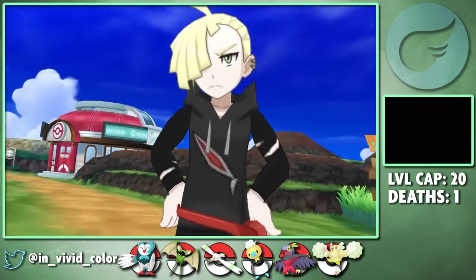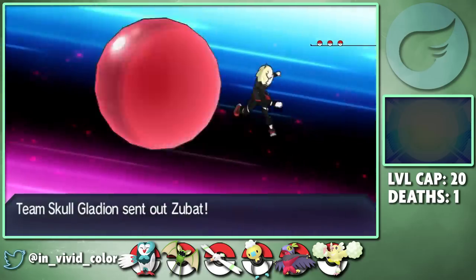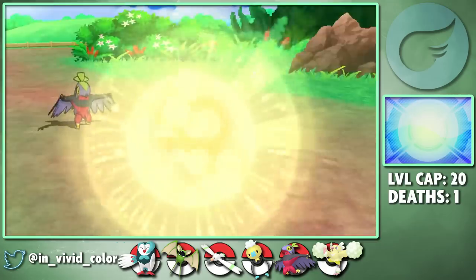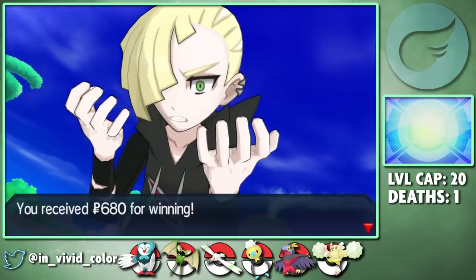We run into Gladion, who is what Hot Topic would look like as a Pokemon character. I don't have the patience to narrate this fight right now since we just lost our Woodpecker-Toucan hybrid buddy, but in short, Darkwing pops off here and absolutely crushes Gladion.